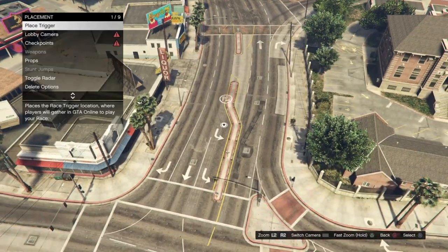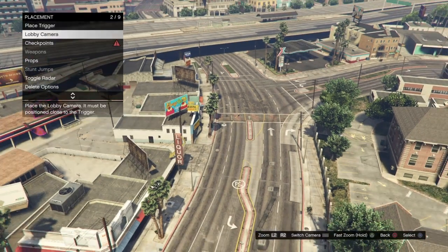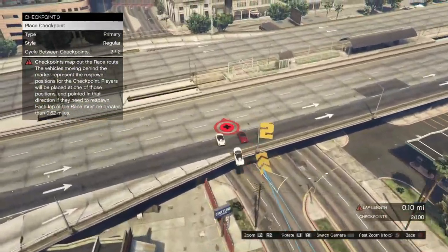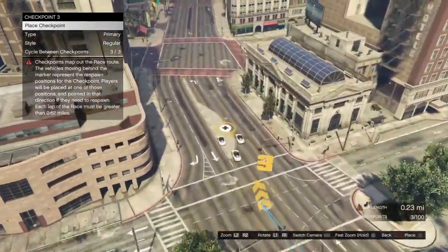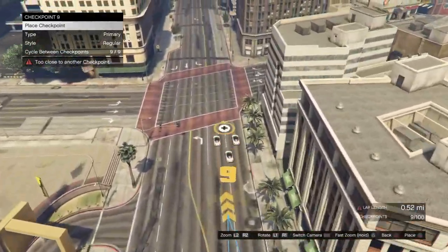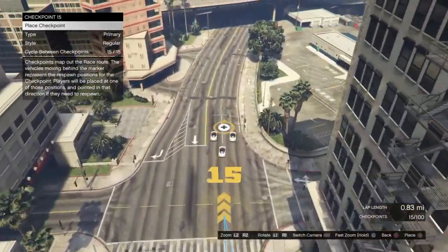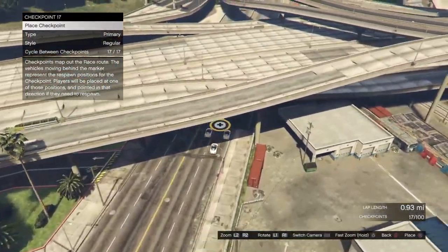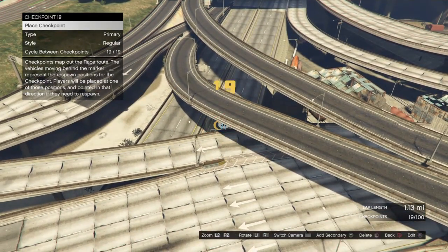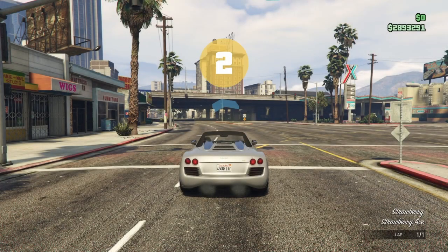Just put it to one lap guys — you don't want to be doing too many laps. Place the target, take another picture, place your checkpoints for 1.6 lap length — it's going up in the bottom right-hand corner. Just average it out between 1.1 and 1.6. I've gone to 1.13 — just try and stay under that, then back out and test the race.